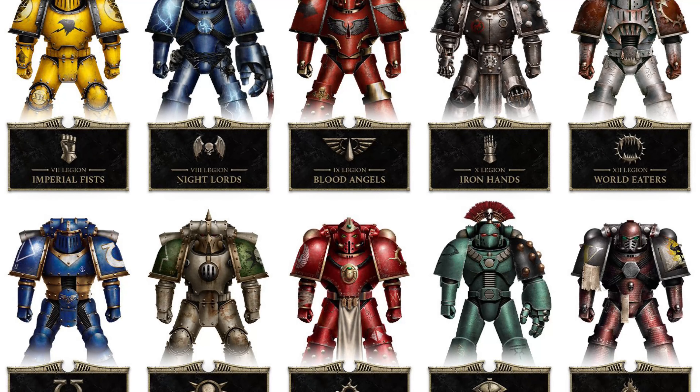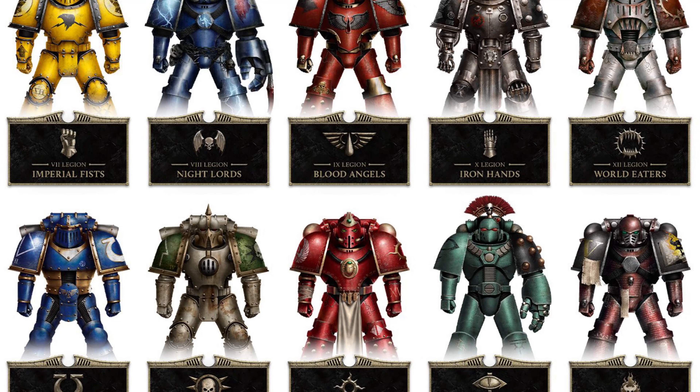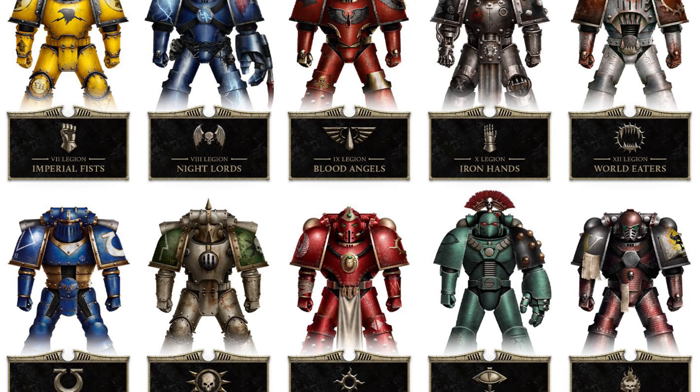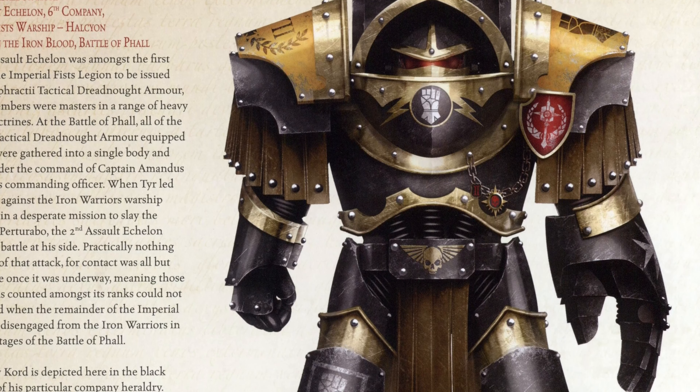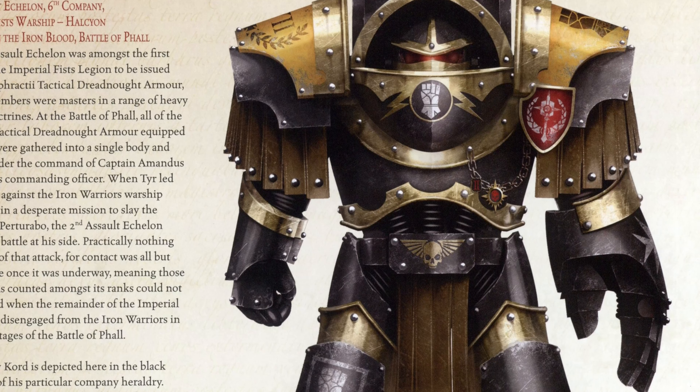It's often likened to a historical game — 18 space marine legions, each with their own set colour scheme. But Heresy isn't a historical game. It's all made up, and there are loads of ways to make your army look unique, and in this video we'll go through six of them.